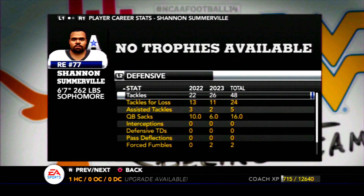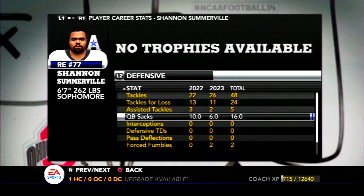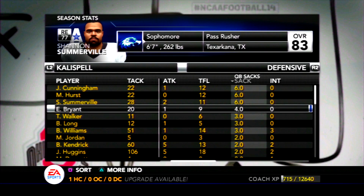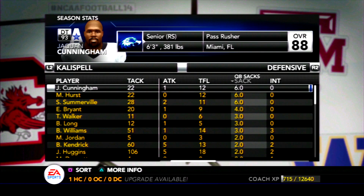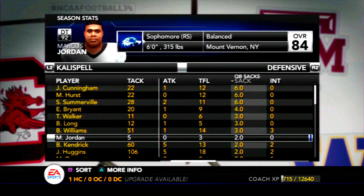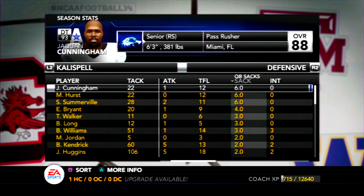Somerville spent a good portion of the middle of the year only playing situationally as I tried to figure out who could make an impact. There was one game where Trey Walker had three sacks — those were the only three he had on the season. Eric Bryant had four, Hurst and Cunningham each had six. So no one really stood out this year in the pass rush, but hopefully that changes. There's certainly enough talent on this team where I think somebody can get back to double digits next year.